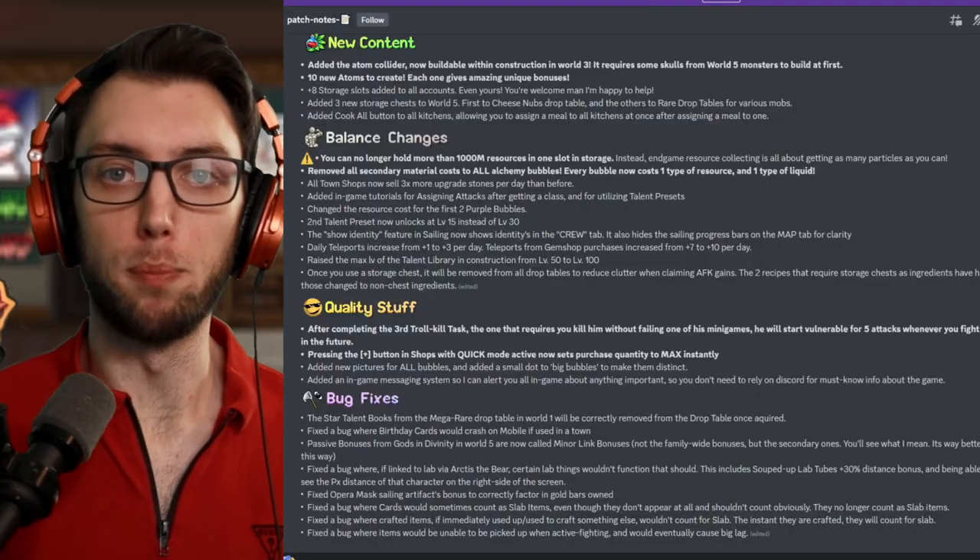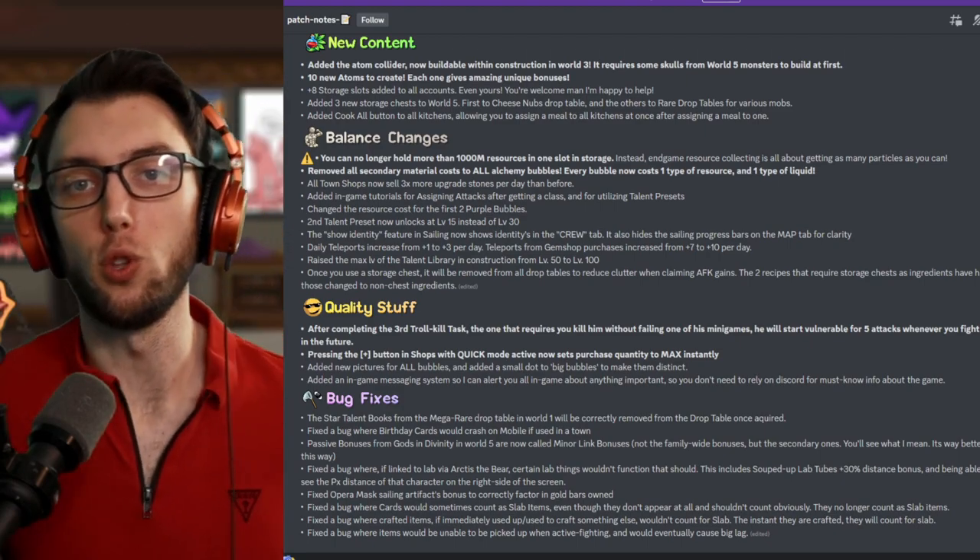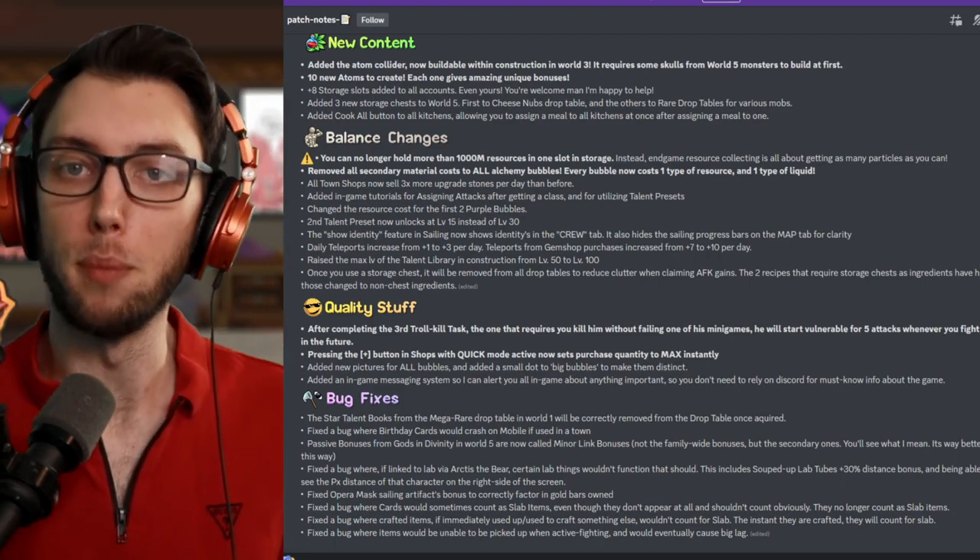There were a couple more bug fixes, but I just wanted to make this nice, short, sweet, and quick. If you want to check out the rest, you can go check it out on the Eylon main Discord. Anyways my dudes, that was just a quick update on the brand new content. Leave a comment below about what you think about the Atom Collider — I would love to hear about it. All my socials and Discord are in the description below. I got to get back to the guide grind. Stay tuned for the next Eylon video. Stay safe, happy grinding, and peace out.